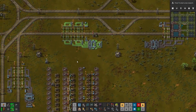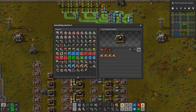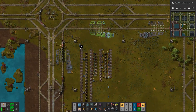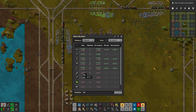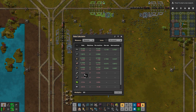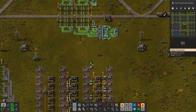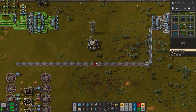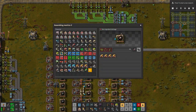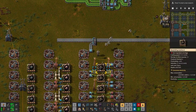Then we can start to hook up what we need. Firstly steel right here — one line is enough. We need steel for two things and we need exactly nine steel per second — in theory just one belt of steel flying in will be enough. So a steel line running in maybe just right here, going all the way across to here and splitting into this one. There we are — that's the steel.